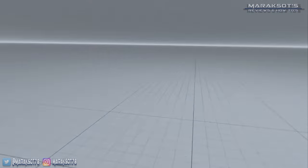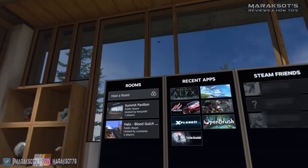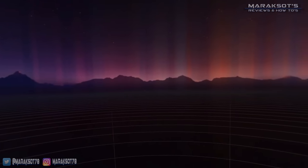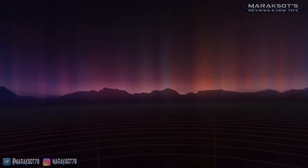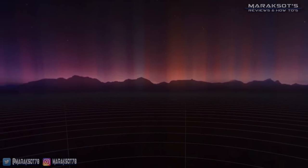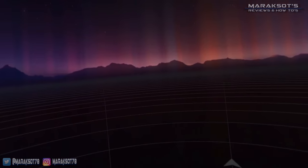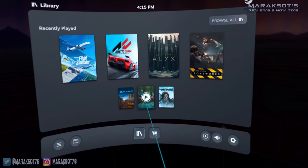As soon as you launch SteamVR, you're supposed to be whisked away to the SteamVR interface, which looks like this. All too often though, I find myself in nothing more than this space. While it's pretty and all, there's nothing here to interact with. If this happens to you — and it probably will — you'll want to press the menu button on the left touch controller, which is the button with the three lines. The SteamVR menu should then pop up and allow you to select what game you want to run.